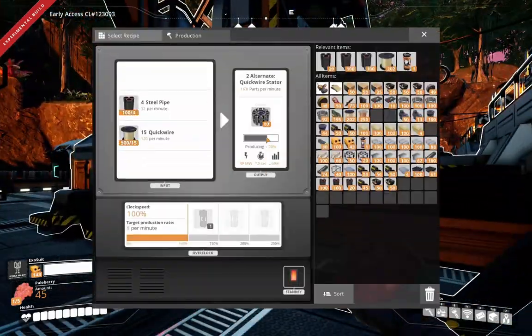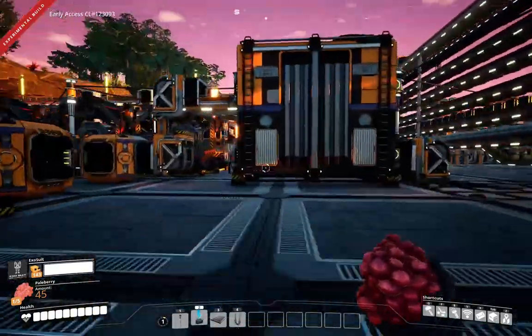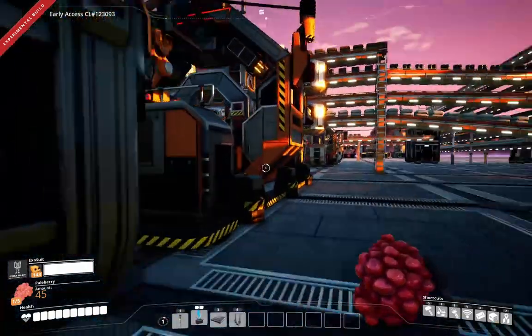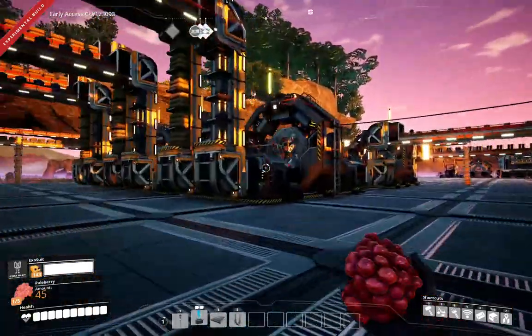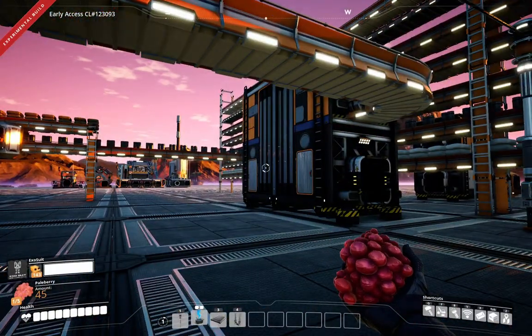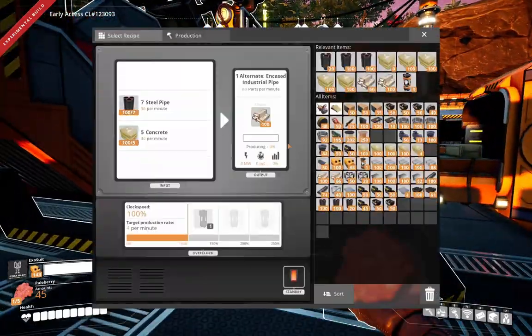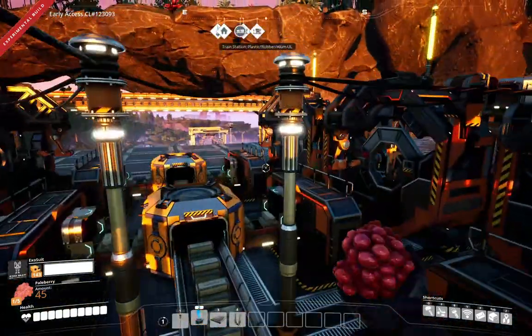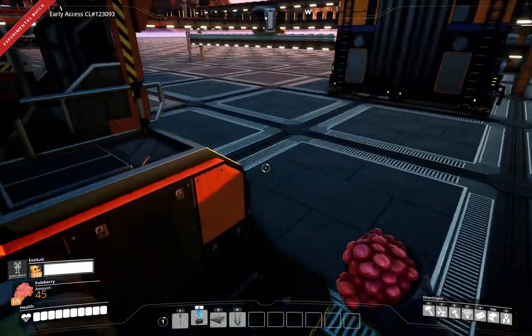Over here is the stator setup we built, and the quick wire for the stators. Over here we have the circuitry. A lot of these I've already set up before. We also have encased beams on this side of things because we need them for fuel rods — I think the fuel rods use encased beams. So we needed at least 42 encased beams a minute, and we have 8 per machine with 6 of these, so 6 times 8 is 48 — a little bit of overproduction, and that's okay.